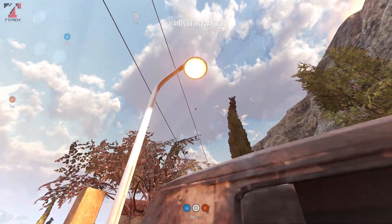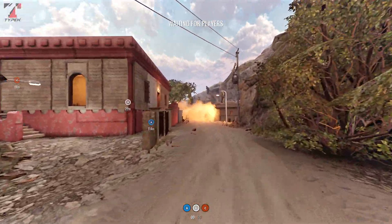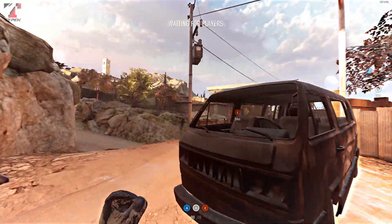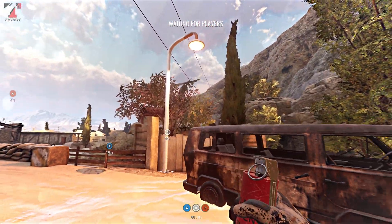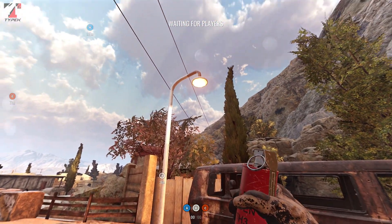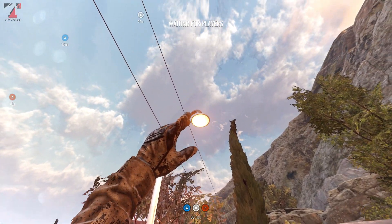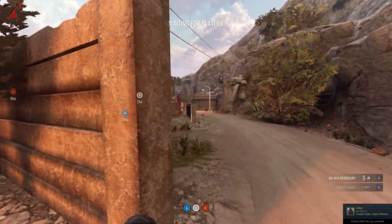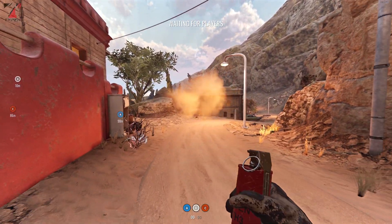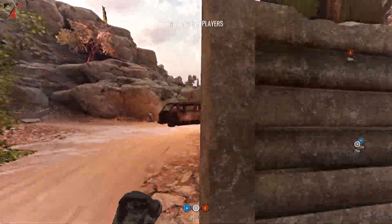The first insurgent grenade goes behind the B objective for the rushers - it should blow over there. To line it up, align the back of the car with the lamp, then throw the grenade slightly left from the lamp. It should blow close to the rocks, right where most of the rushers are going to be, so you can get some frags with this grenade.